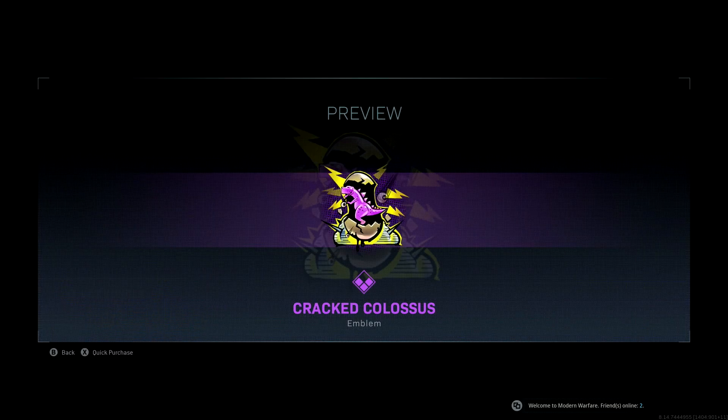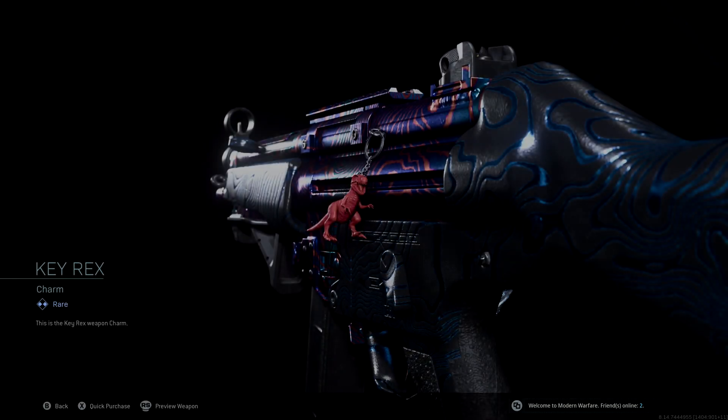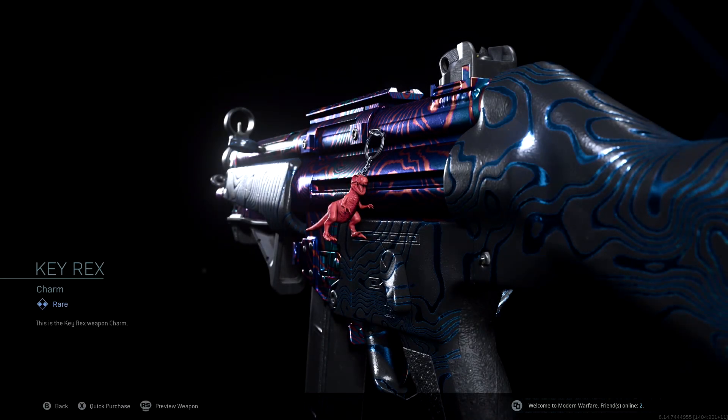You're also going to get the Cracked Colossus emblem, which is another epic animated emblem. This is essentially a T-Rex breaking out of an egg with electric bolts around it, and what appears to be eyeballs flying by, which is really weird and random, but it does look pretty cool. You're also going to get the Key Rex charm. This is only a rare, but essentially it's just a charm of a red T-Rex hanging off the side of your gun. You can see what it looks like hanging off the side of a Damascus camo MP5 — it actually matches with the Damascus camo, which is pretty unique.